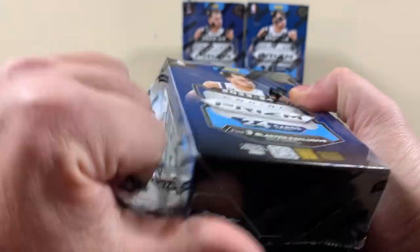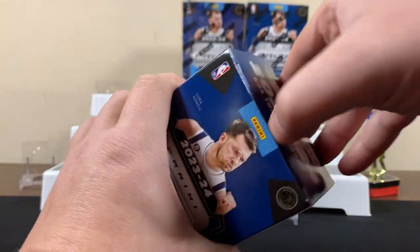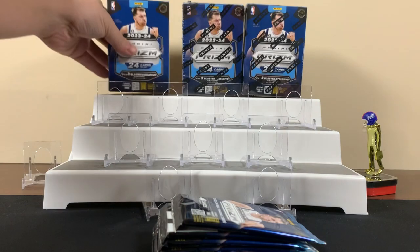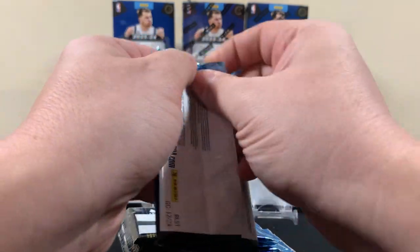We already pulled a Wemby, but it was a base. It'd be nice if we can pull one of the ices or a green — that'd be pretty cool. So we'll give this another shot. We're not huge on basketball, so if we overlook something, let us know in the comments.